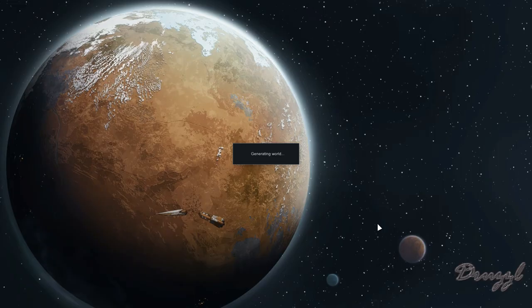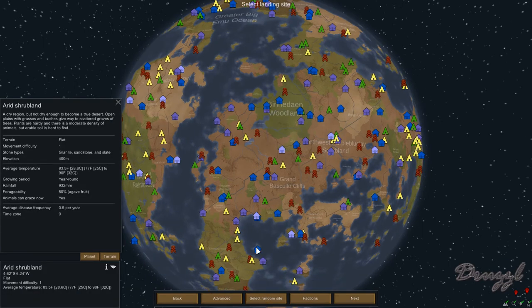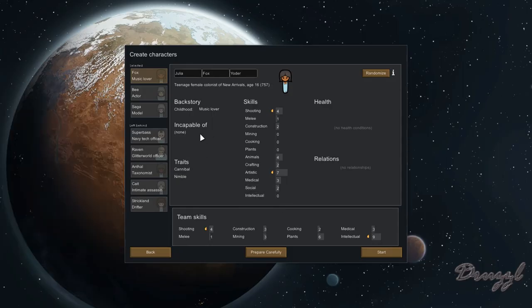The world generated quickly. I'm just going to hit a random tile — arid shrubland. That might be a little difficult, but we can grow year round. We've got granite, sandstone, and slate, and it's flat, which is going to be a little annoying. Average temperature is 77 to 90°F, which is actually not bad.